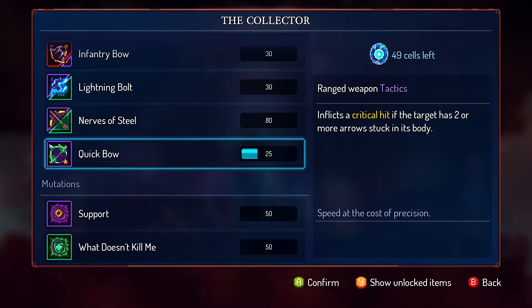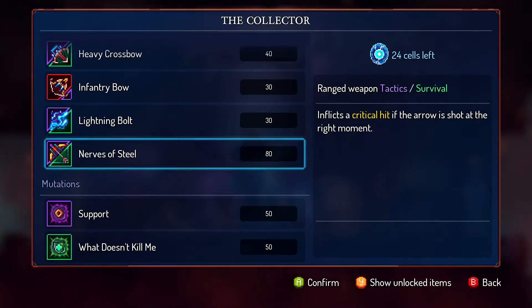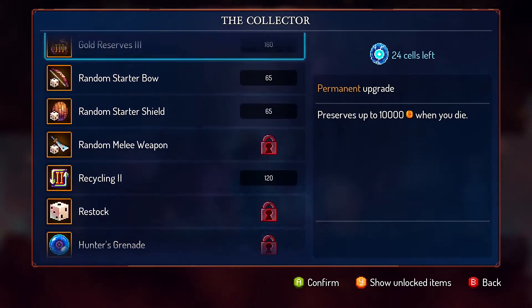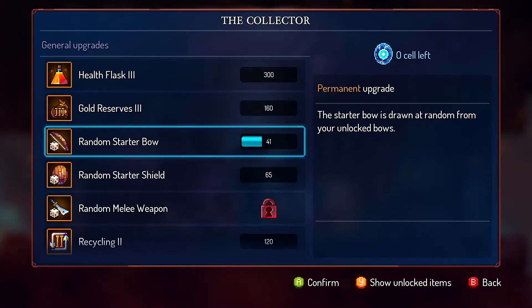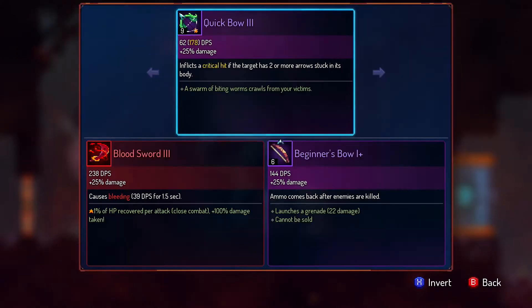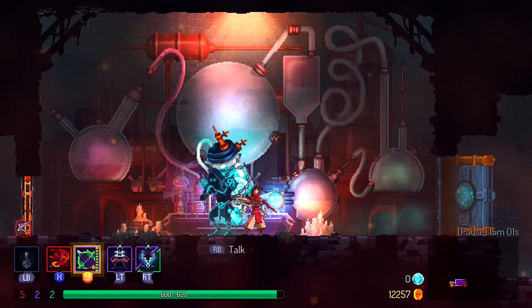Holy shit, I got a lot of cells from that. I don't even know what this is, so let's finish off this quick bow. Good deal, so we'll get that and finally we'll have a new bow — that's nice. It doesn't do too much and it fires a lot, and it's got nine ammo. Doesn't do too much damage off the bat but if you get two or more stuck in an enemy it'll do a lot more damage, which is real nice.